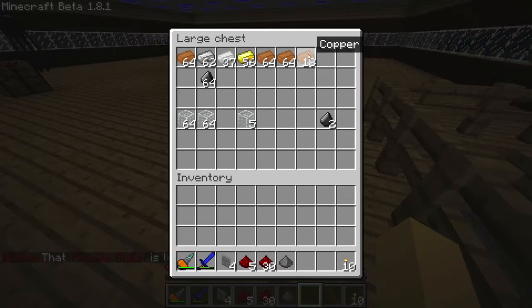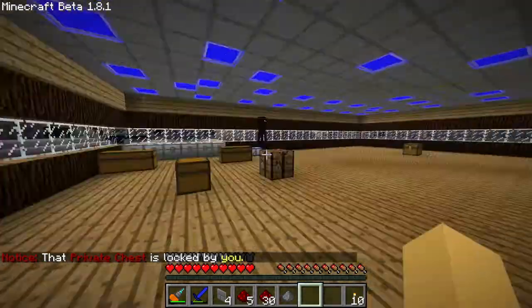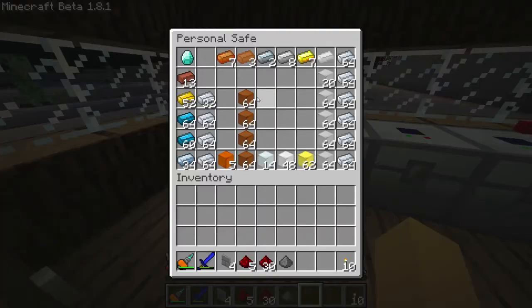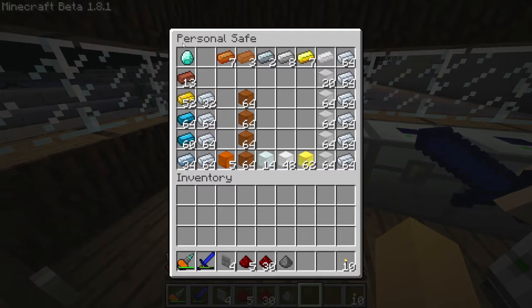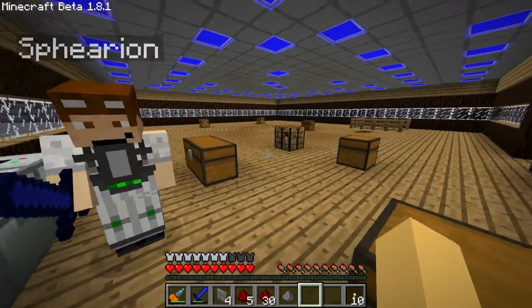When all the ingots are done they come up in this chest, and then I do something that Spurion hates me doing — I turn them into blocks. So yeah, we've got blocks, tons of copper blocks. I mean tons — I had to move them out. We're not even gonna use copper.